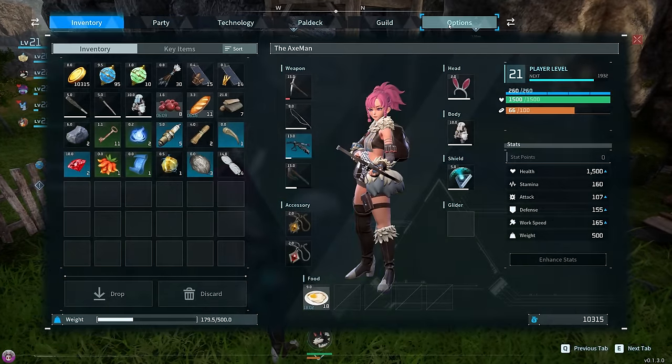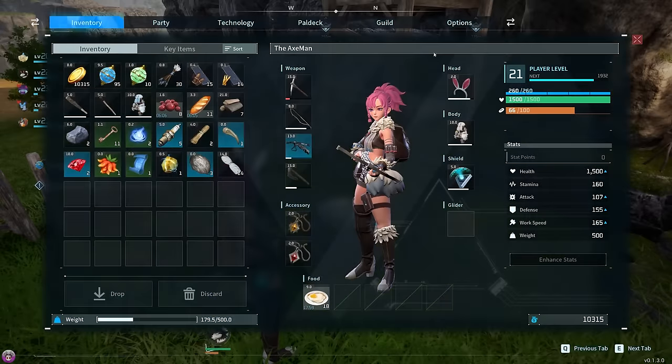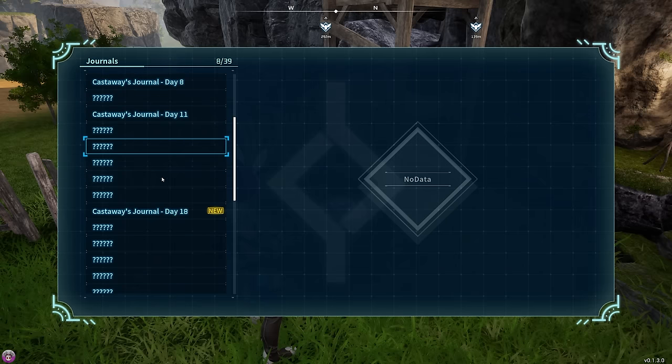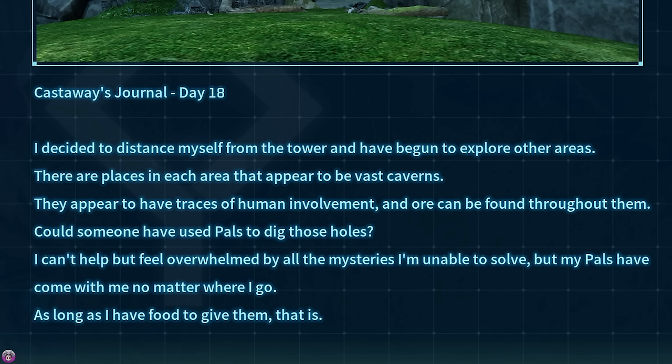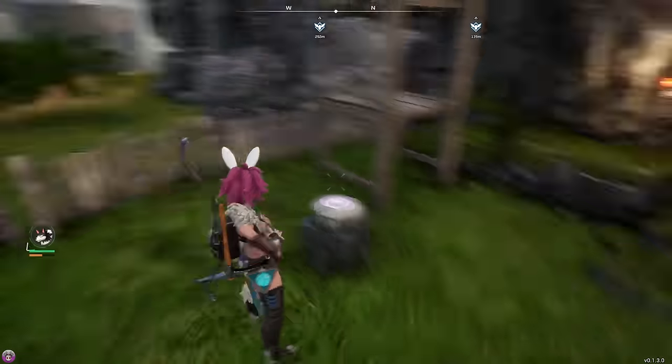More lore. Castaway Journal Day 18: 'I decided to distance myself from the tower and have begun to explore other areas. There are places in each area that appear to be vast caverns. They appear to have traces of human involvement, and ore can be found throughout them. Could someone have used pals to dig those holes? I can't help but feel overwhelmed by all the mysteries I'm unable to solve, but my pals have come with me no matter where I go — as long as I have food to give them.'